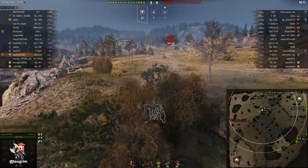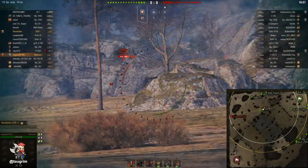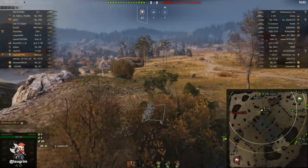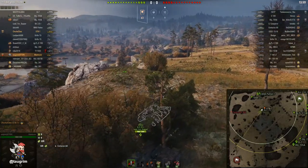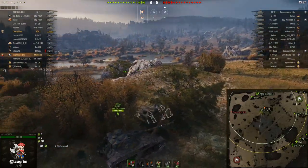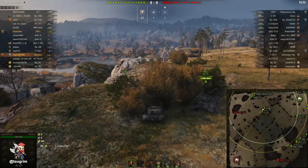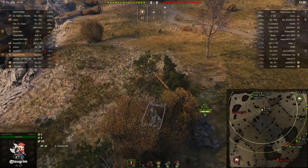This particular spot is a good place to pick up their tanks approaching north along the one lane and get some early damage. I gardened — I knocked over some of the trees to provide a deeper set of bushes to work with. That allows me to fire my gun but still retain the camo value from those bushes, so I can work my gun while staying concealed.